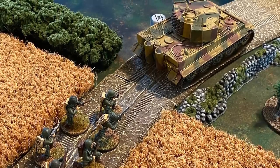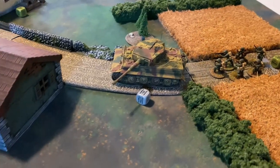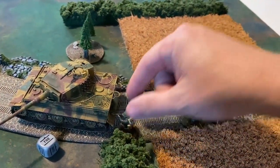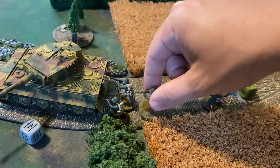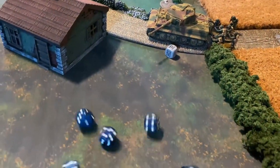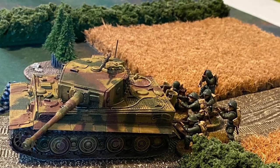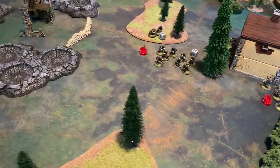The Americans pull the next die and charge the paratroopers into the Tiger tank. They pass Tiger fear — only minus one because they are tank hunters — make it into contact, and roll six dice. Since the tank stayed stationary they hit on a four up — three are successful — but on a d6 there can't be enough to penetrate this Tiger's armor of ten.